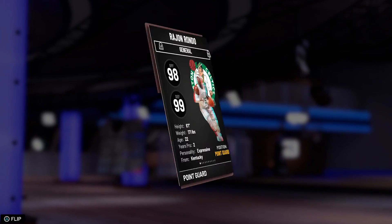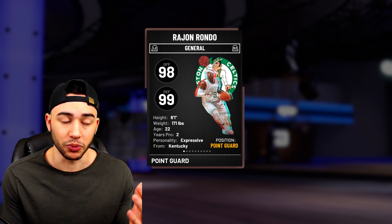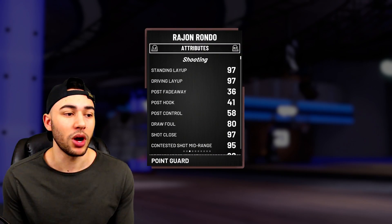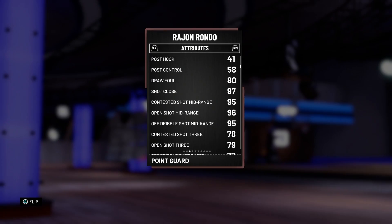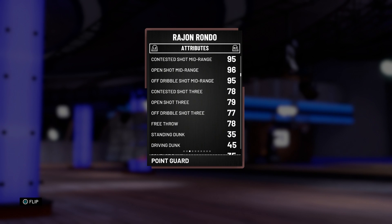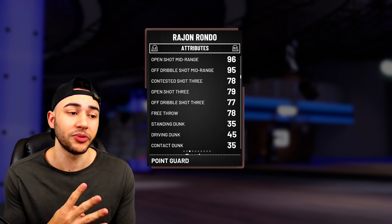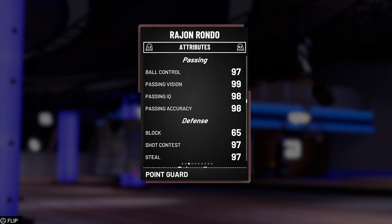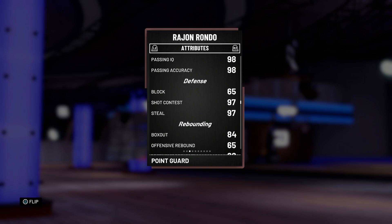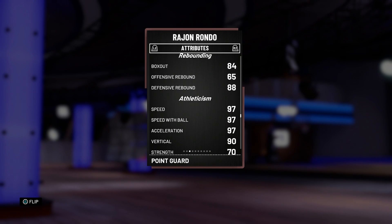We're going to dive right into Rondo's stats. 96 overall, he comes with a 98 offense and a 99 defense, standing at only 6-1. Most people are running small forwards or really big players at point guard, so that's another reason there wasn't much hype. He comes with a 97 driving layup, 80 draw foul, 97 shot close, 96 open shot mid-range. His open shot three is a 79 — I have D'Antoni as the coach boost so he gets a plus four on the three ball. He comes with a 78 free throw, 97 ball control, and a 98 passing accuracy. Also comes with a 97 shot contest and a 97 steal, so defensively this card is pretty dope.